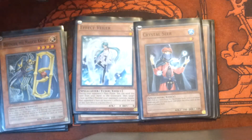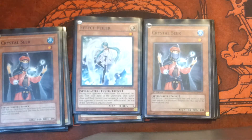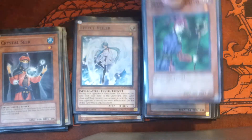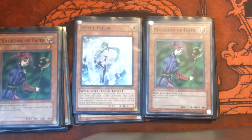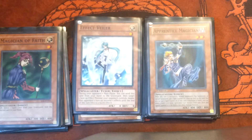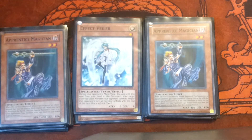Next up, Celestial Seer — she's a flip effect. The big thing with her is you look at the top two cards of your deck, one goes to the bottom, the other is added to your hand, so it gives you a little bit of library control. I am running two Magician of Faith for spell counters — being able to bounce spell cards back to your hand and replay them is awesome. I also run Apprentice Magician, and that's why I run Seer and Magician of Faith: when you kill her, I can set Magician of Faith or the Seer from my deck.